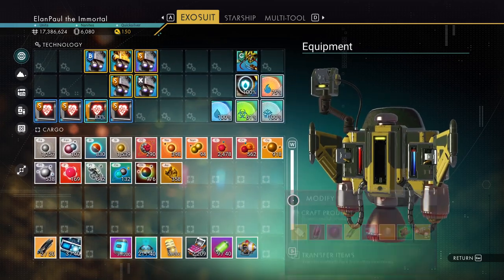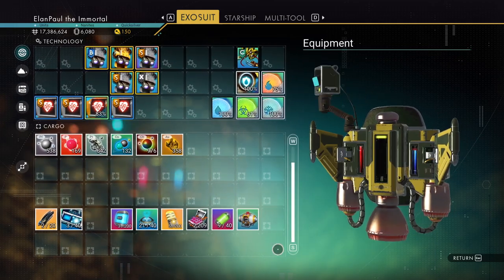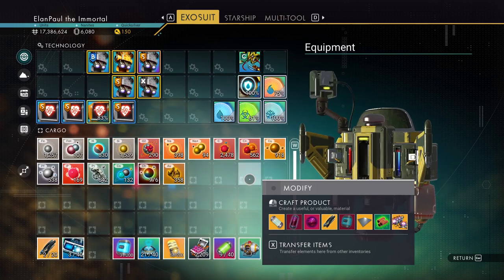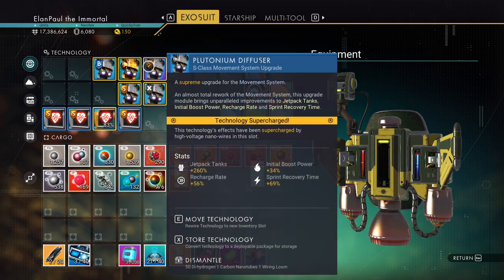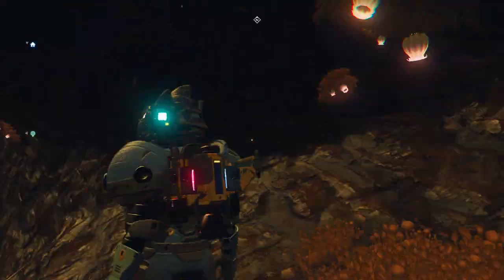We've got a good amount of elements. It looks like we've upgraded our exosuit pretty far, as you can see, and we're continuing to upgrade it as time goes by. So we're in good shape as far as that's concerned and I've got everything placed where it needs to be. Let's move on.